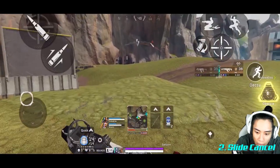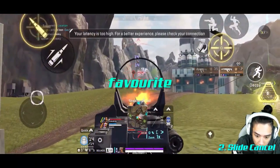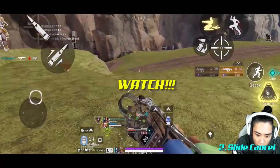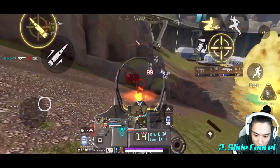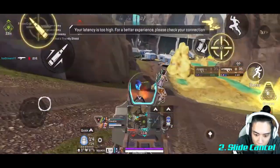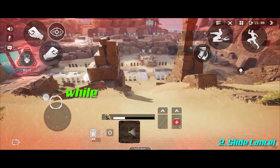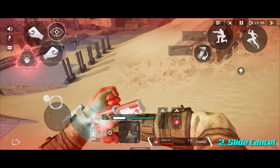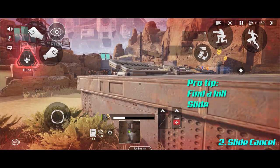Sliding in Apex Legends Mobile is absolutely fantastic. You can slide for as long as a downhill slope lets you — find a hill as steep and long as the one in firing range and you can keep sliding as long as you want. While sliding you can carry out different tasks such as healing or reloading. So when your health is low and you're trying to escape an enemy, find a hill, slide, and heal.